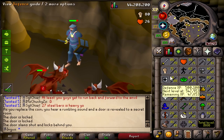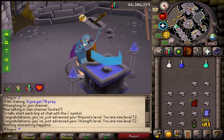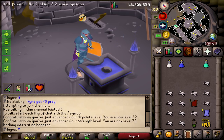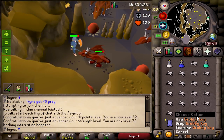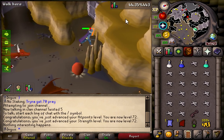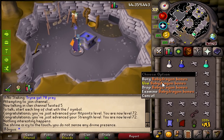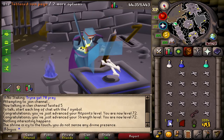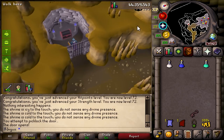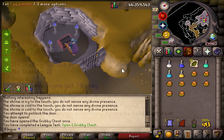In order to unlock the prayer training method, I'll need to offer 100 baby dragon bones to the altar before it can start giving me prayer experience. We just got a groovy key — let's go use it. I have no idea how much progress I'm really making right now. There's no divine presence — I reckon I'm about halfway after this inventory.